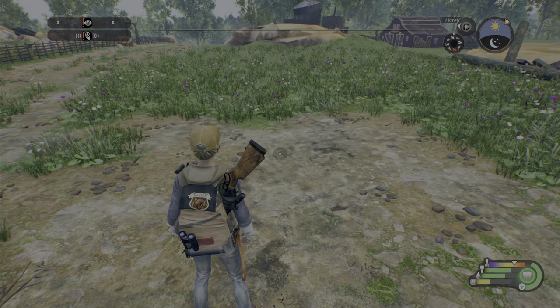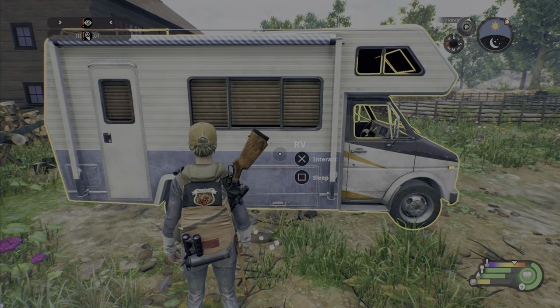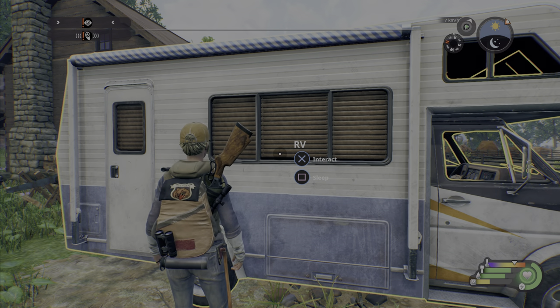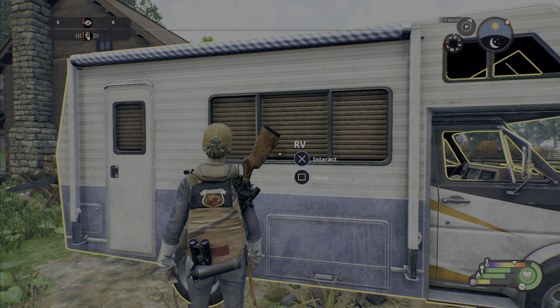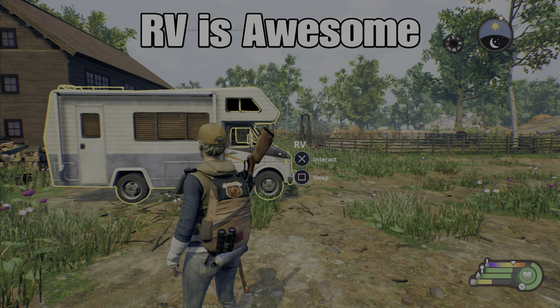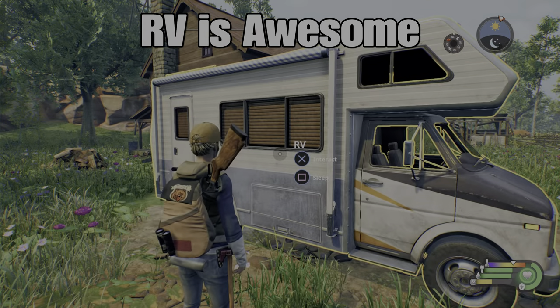It crashes a lot when returning to the main lodge and I don't know why. Hopefully it's something they'll address and fix, but this is the one way you can prevent it. Now when you return to the lodge, if you do crash you'll be right back at the tent.